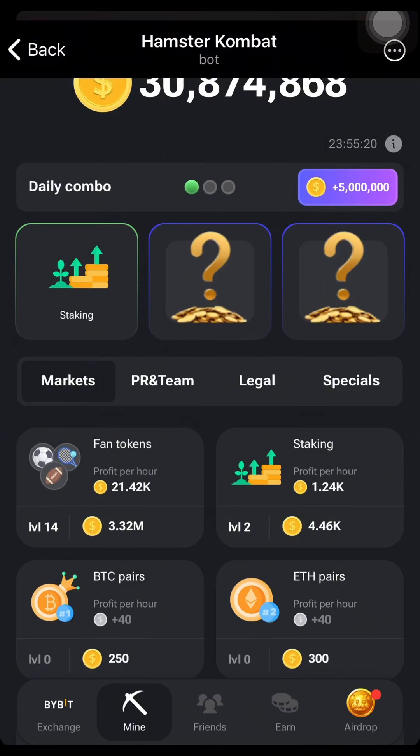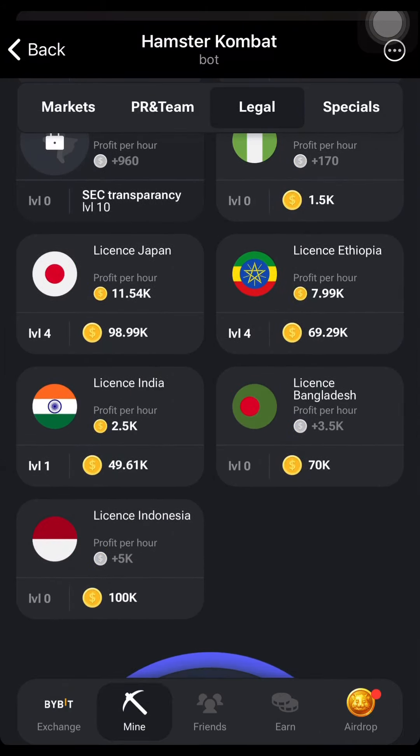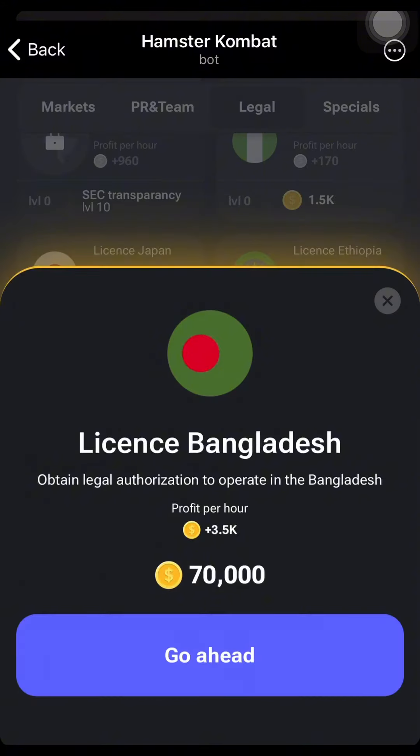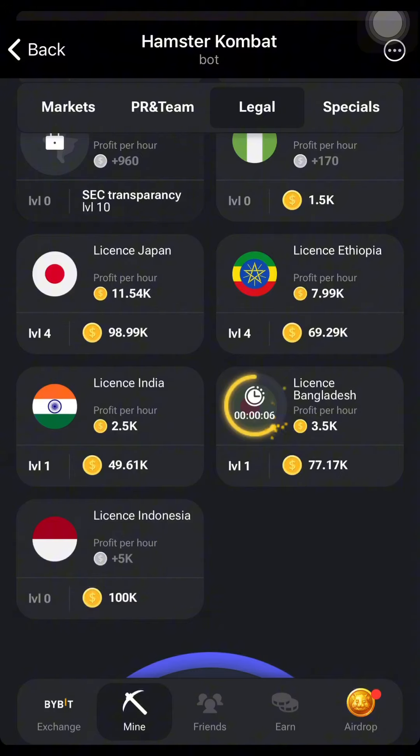My second card is under Legal, which is Licensed Bangladesh. We are going to buy this card. If yours is locked, check beneath the card to know what you need to unlock it. You can see my second card has been gotten.